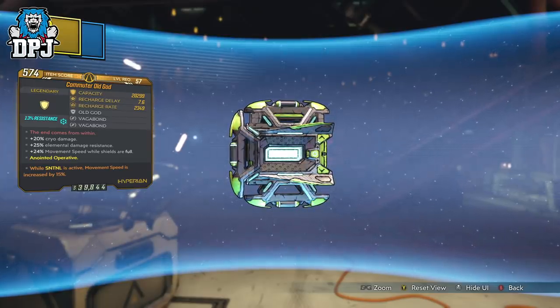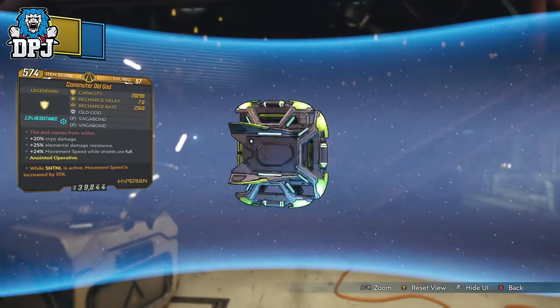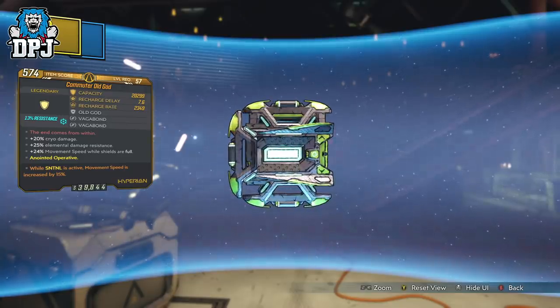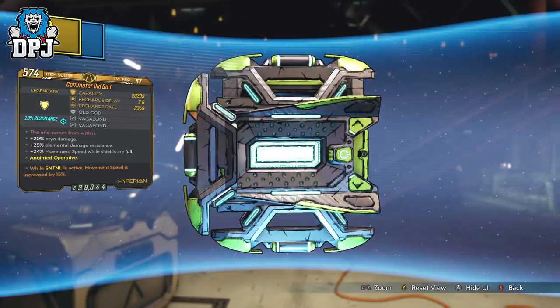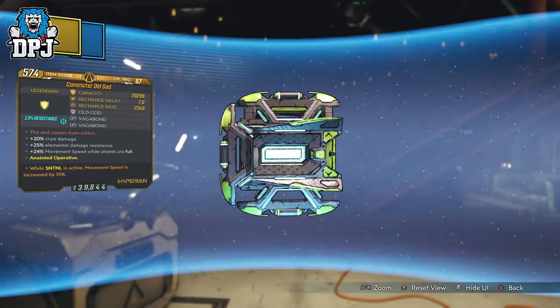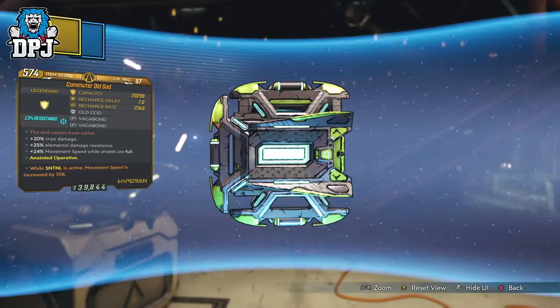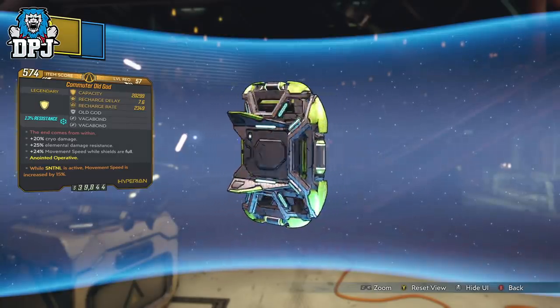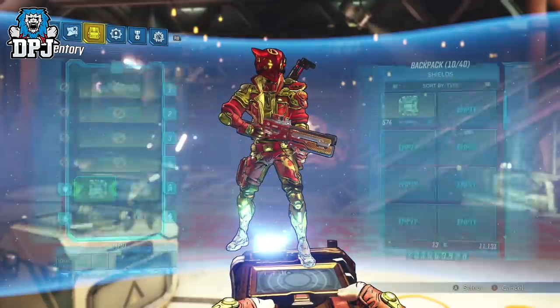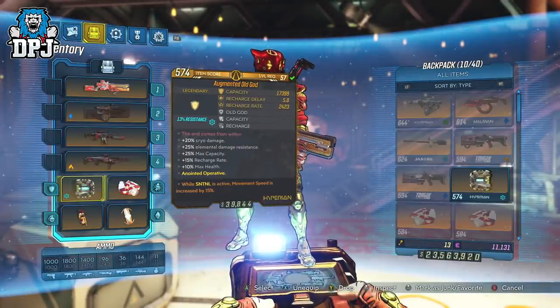I jumped on my Discord and shared a screenshot with a couple of my pals who are massively into Borderlands. I was quickly informed that this shield was indeed modded — created on PC and sent to console — because many shields are currently bugged and don't drop with certain anointments and prefixes. That person knew of many items that had been created to match items that are in the loot pool which could possibly drop, just like the shield. The person behind these modded items created them because they're basically bugged on console right now.